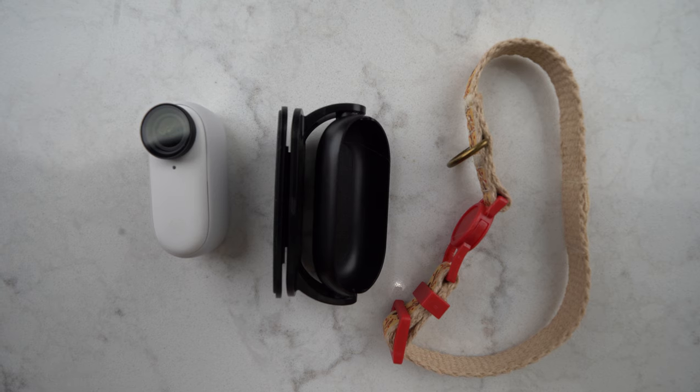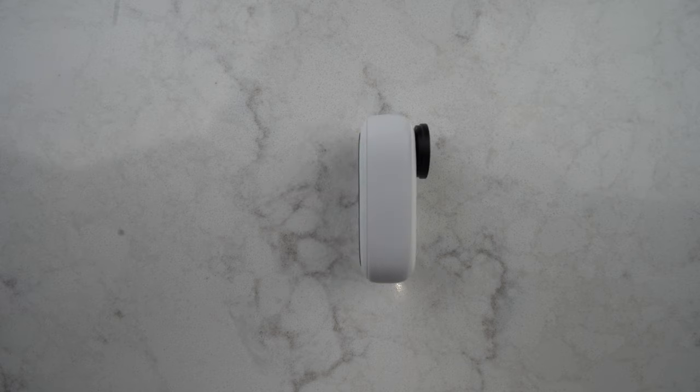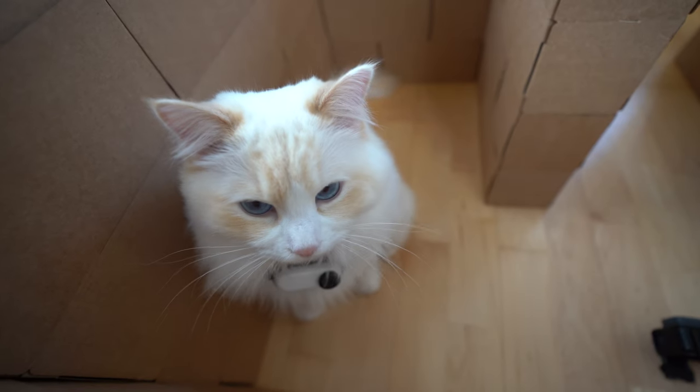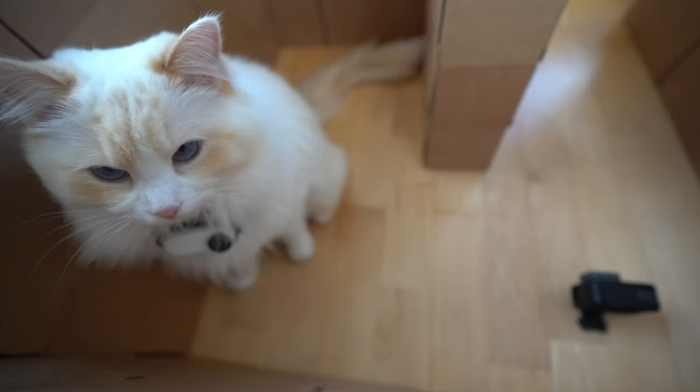I'll be attaching a small action camera to the cat's collar so you can see the maze from their point of view. The camera weighs just 0.9 ounces or 26 grams and won't cause my cat any discomfort. The Insta360 GO 2 is an awesome pet camera — I'll link it in the description below.